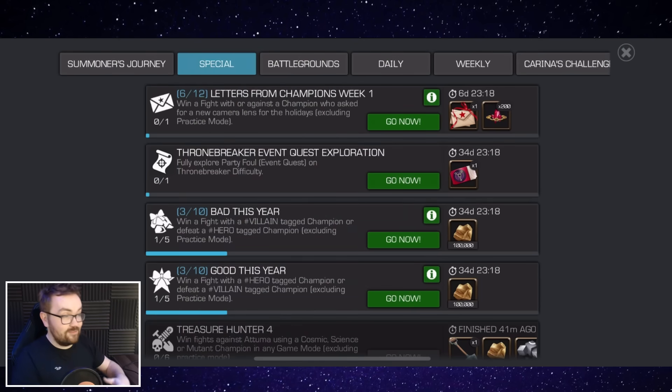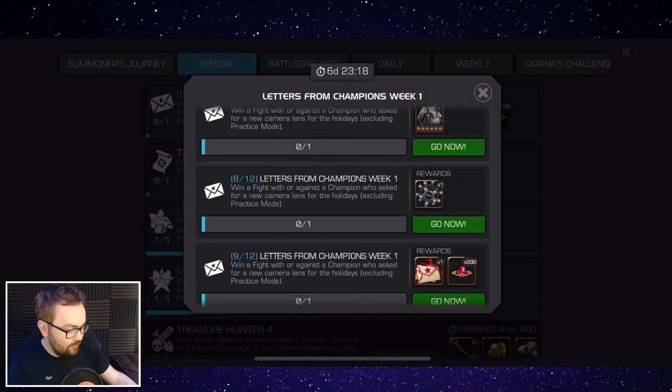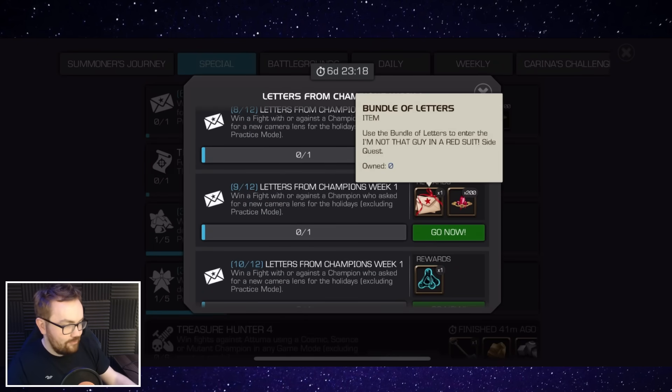So what you need to do first is the special objective. Every single week there is going to be a riddle. There are various milestones — every three milestones of killing the opponent that is the champion of the week, you get a bundle of letters. The bundle of letters is the entry for the side event.